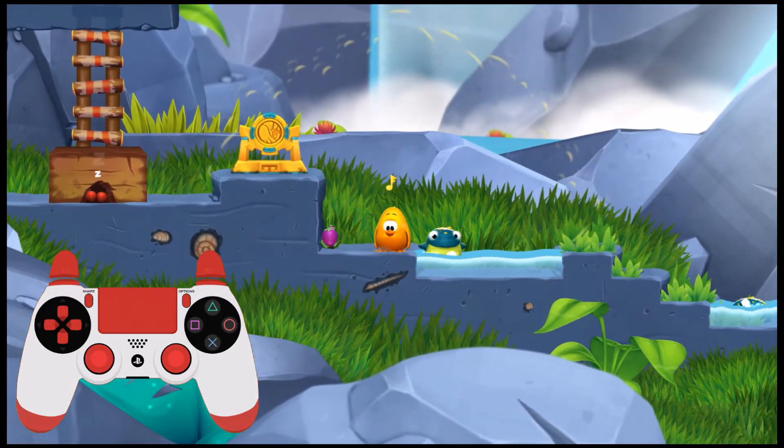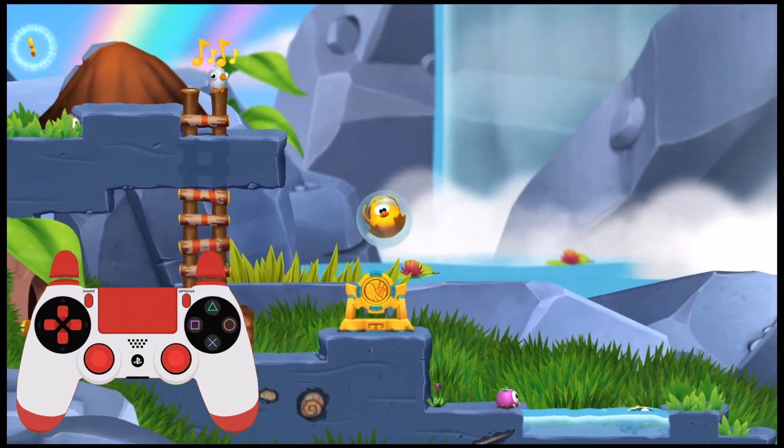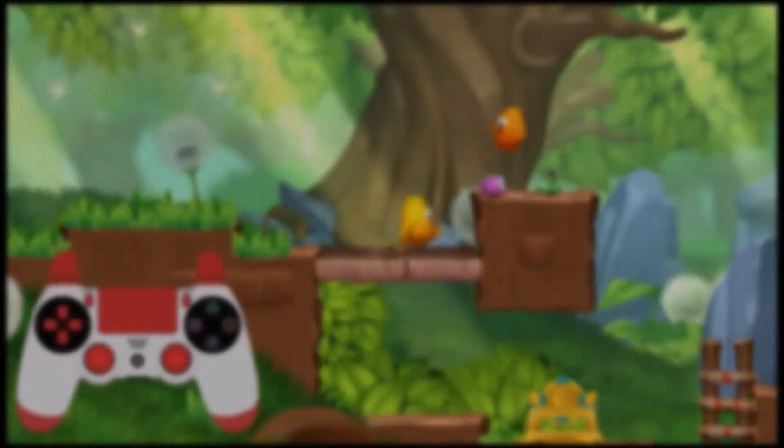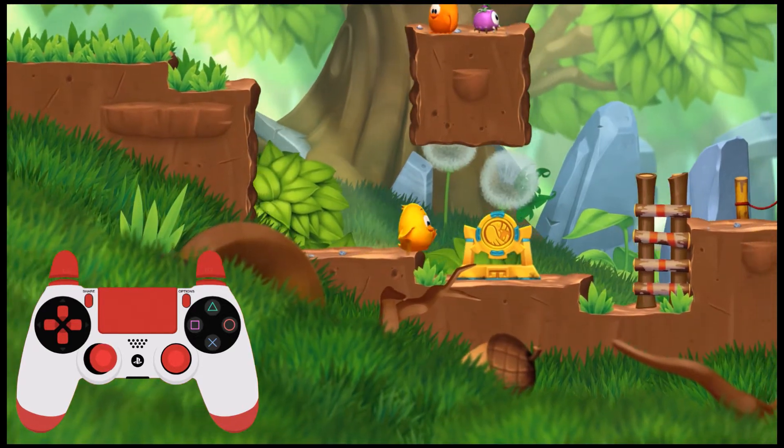The game is a puzzle adventure game where you use the stomp and whistle moves to solve the puzzles within the environment to move on to the next stage. The standard game controls are left stick for movement, X for whistle and circle for stomp.